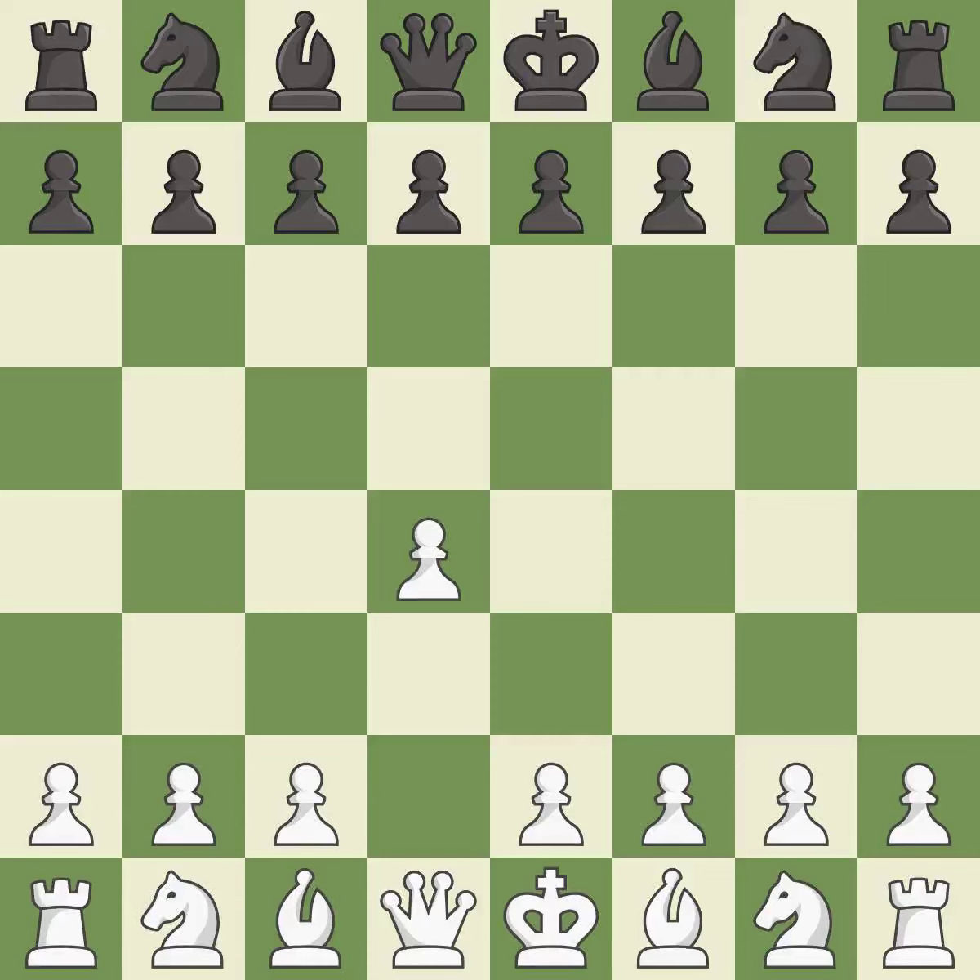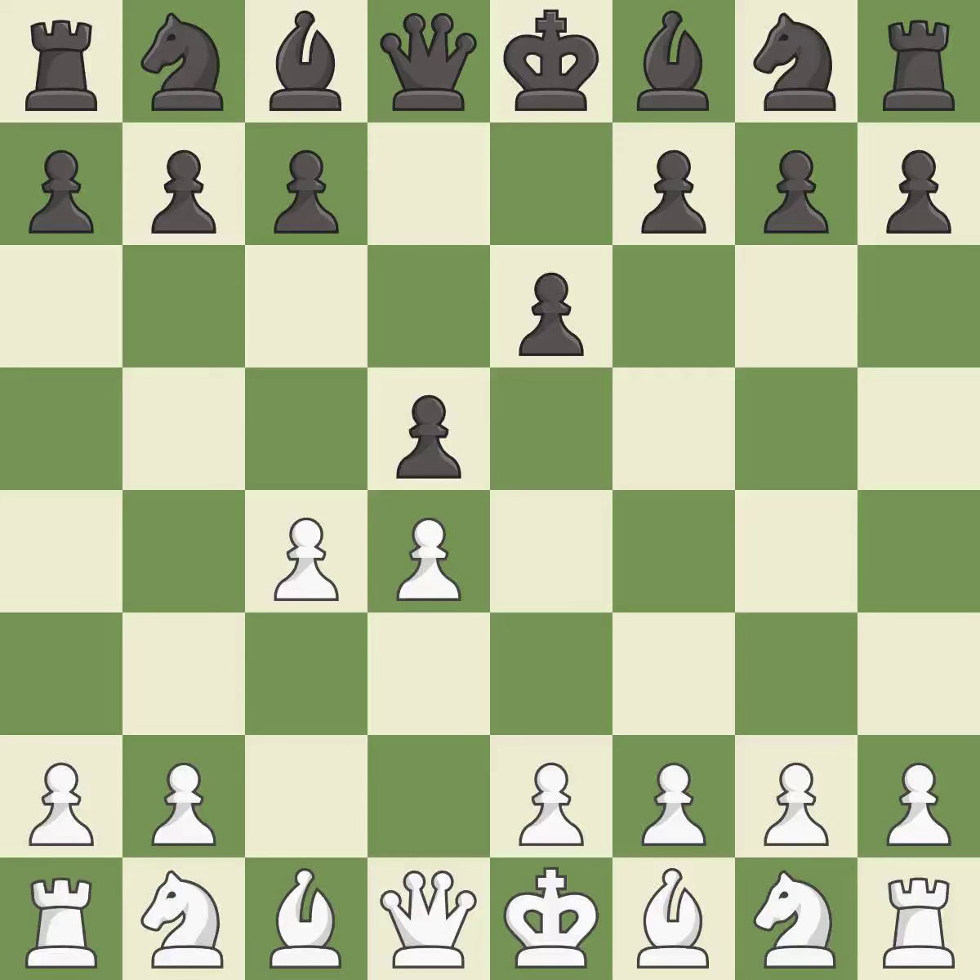Opening with the queen's pawn controls the center and usually leads to a more positional development of the pieces. E6 prepares for a quick d5 pawn push and allows the dark-squared bishop to develop. C4 gains space on the queenside and the center, and prepares to develop the knight to C3. D5 transposes to the queen's gambit declined, takes space in the center and attacks the C4 pawn.